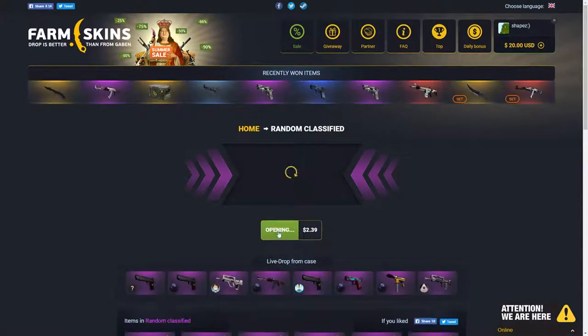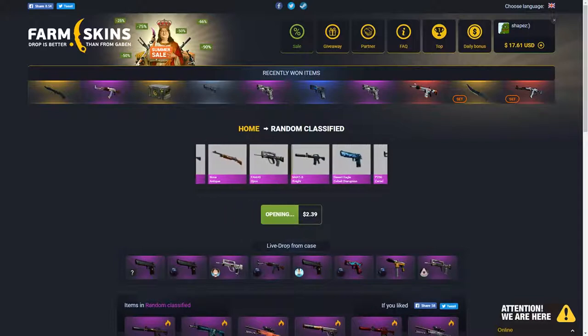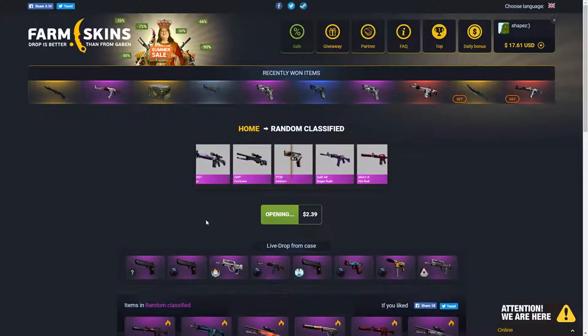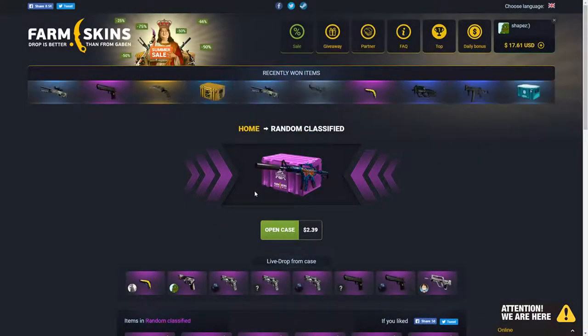Let's start with the first one — let's take a look at what we're going to get. There's an actual live drop, that's pretty sick on Farm Skins. Got it, awesome. I think it's not too bad. There's just profit — 40 cents profit, 50 cents here. Good job, 50 cents profit. Let's do another one.